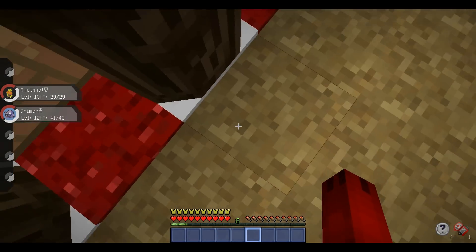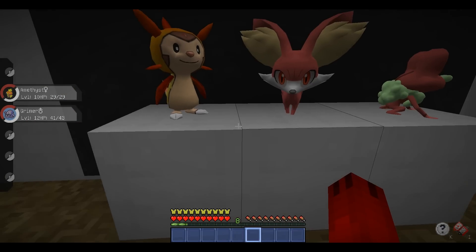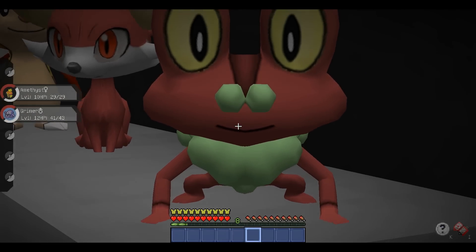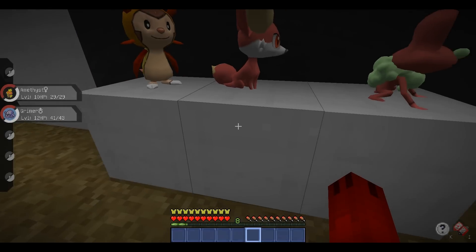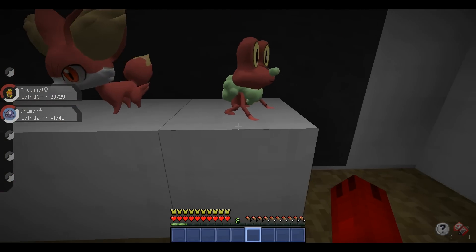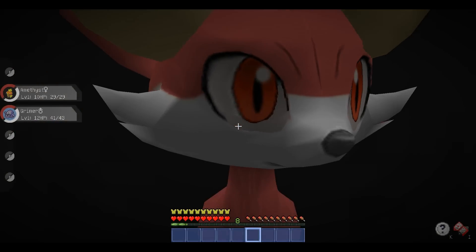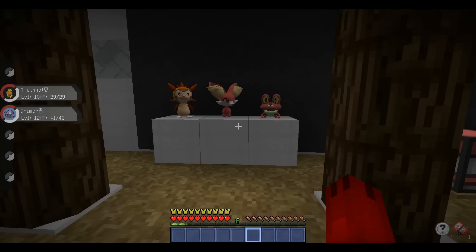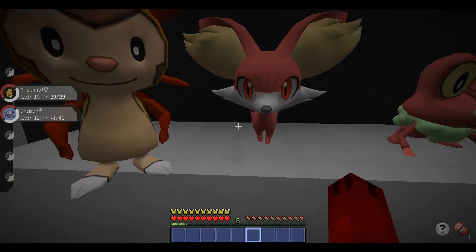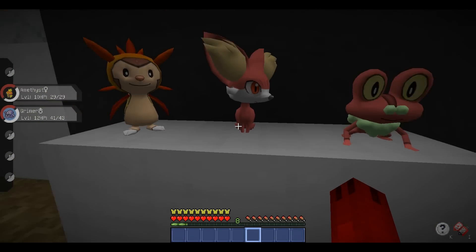Time for the big reveal - these guys are Generation 6 starters, and there's even Froakie! Froakie is Greninja's pre-evolution, he looks awesome, so this would evolve into a fire Greninja - that's so cool! They all look so good. Instead of just taking water types and making them fire, it's a whole generation. Hey Chespin! But isn't Fennekin already a fire type? Maybe its evolutions are pure fire types instead of fire-fairy or fire-psychic.